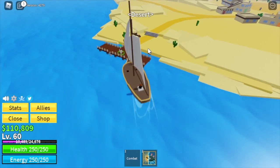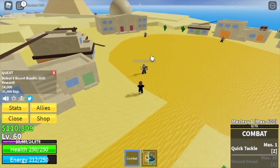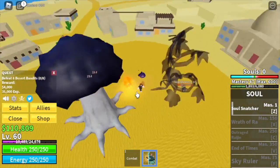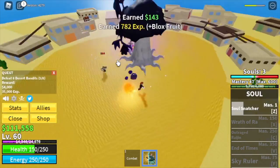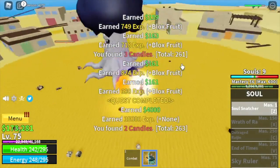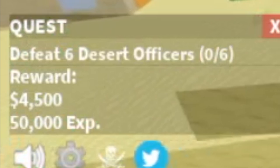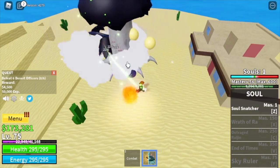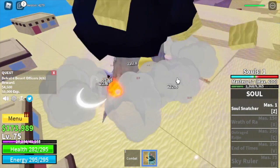At level 60 we move on to the desert. We start with the desert bandits — lure four at a time, summon souls bodies, and use your soul snatcher. For our next skill, you need 150 mastery, so be patient with this fruit. The goal is to reach level 75, and after that move on to the desert officers. Lure three at a time; the goal is to reach level 105.